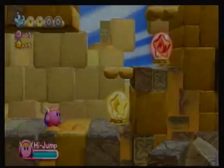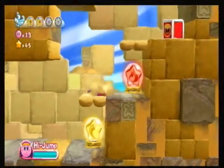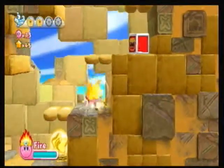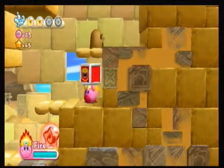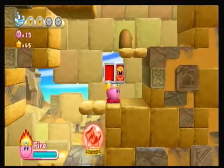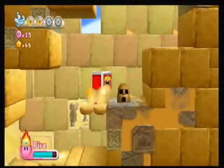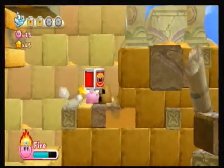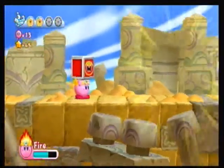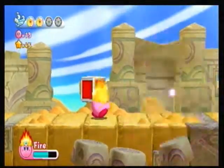High Jump is not really that useful against enemies unless they're above you, so I wouldn't really recommend it in a boss fight. But if there's a lot of floating up in the air it's not that bad. In this maximum tomato box, you just throw it on the ground hard and a maximum tomato will come out. That's nice.